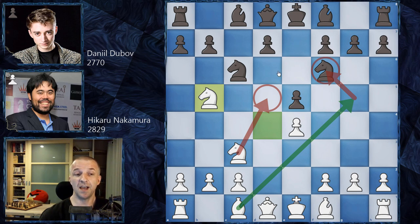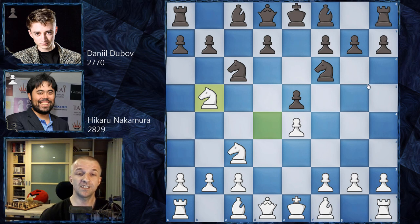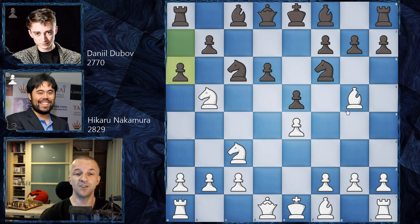Some players play h6 just to prevent the bishop to g5 idea, but then they allow the knight jump to d6, which is inconvenient. So the main line is d6, which is what Dubov played. We have bishop g5, then a6 kicking the knight. Hikaru Nakamura has played the variation where he immediately takes the knight, and the main idea after g takes on f6, knight a3, is that black gets a very sharp position with some counterplay via f5.